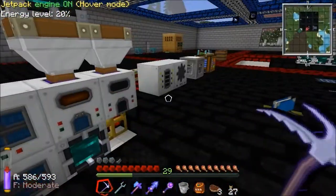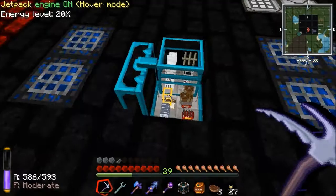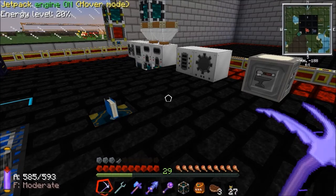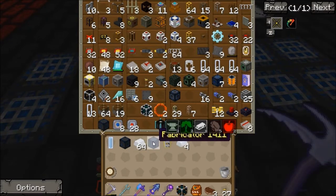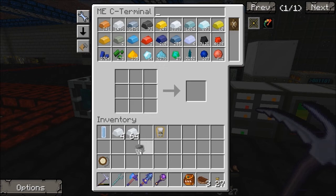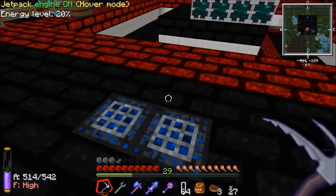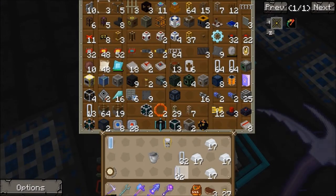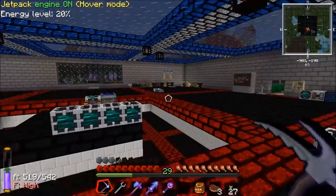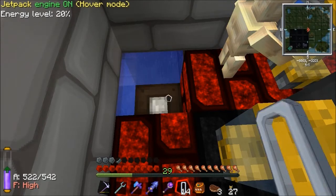What we can do is use a liquid transposer — I've got one there. Liquid transposer, and if I can get our trusty liquid tesseract again. I'm going to fill some cells — I've got plenty of tin. Let me get some cells and fill them with water. I'll fill 17 water cells. Put the rest back in there — bit of a waste of tin but it's no big deal.